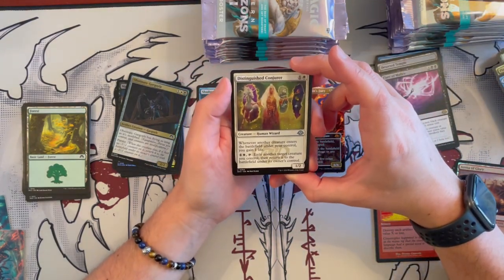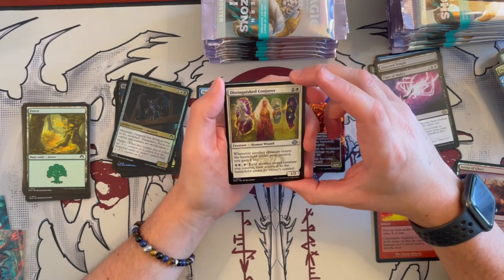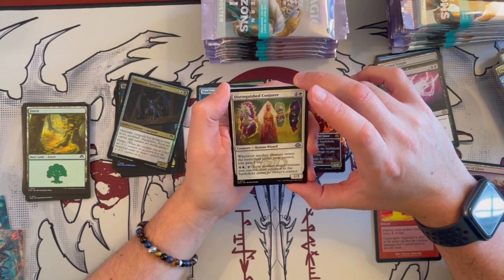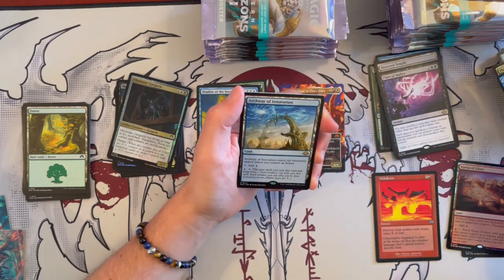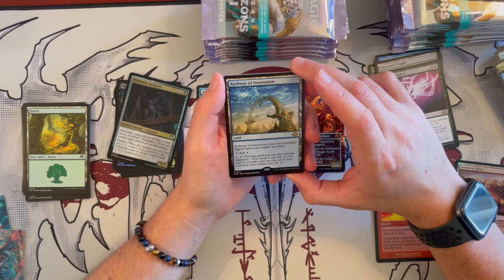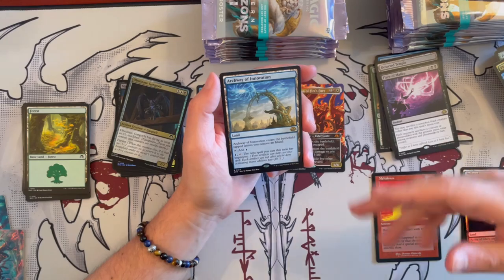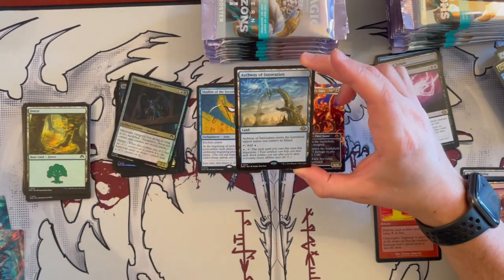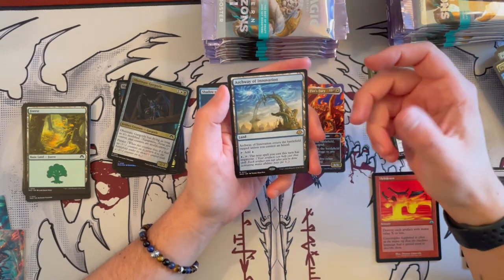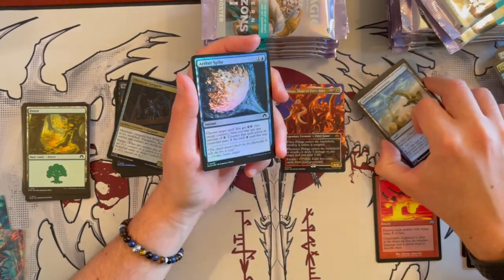Then we have Distinguished Conqueror from Jumpstart — a 1/2 Human Wizard that costs 2. Whenever another creature enters the battlefield under your control, you gain 1 life. For 5, tap to exile target creature you control, then return it to the battlefield under its owner's control. And we have Archway of Innovation — it enters tapped unless you control an Island. For 1 blue tap, the next spell you cast this turn has Improvise. Really, really good for decks that care about artifact affinity and artifact matters.